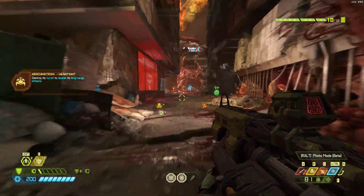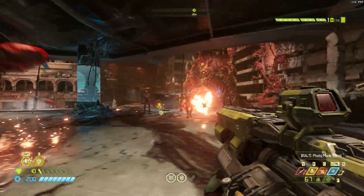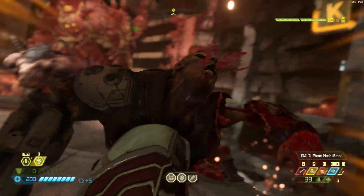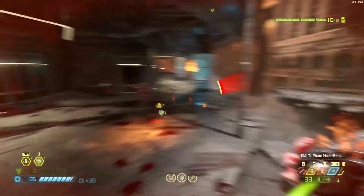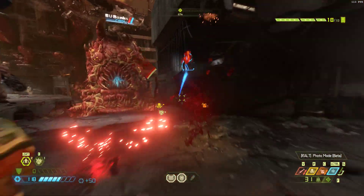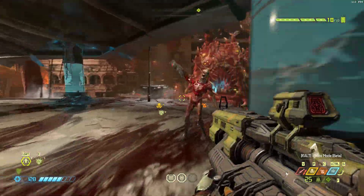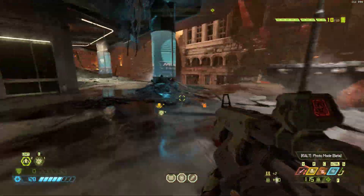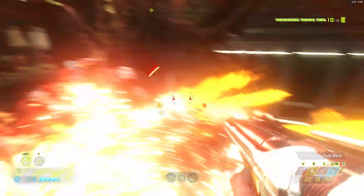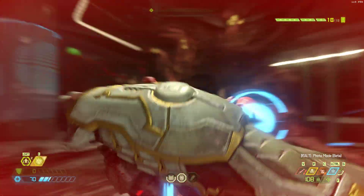The frame rate with DLSS on quality is about 130 frames a second. Let's dive into this combat-heavy area. You can see the frame rate is still over 100 and it looks really beautiful with that DLSS on. It's another game where it basically looks like super sampling with quality DLSS on.